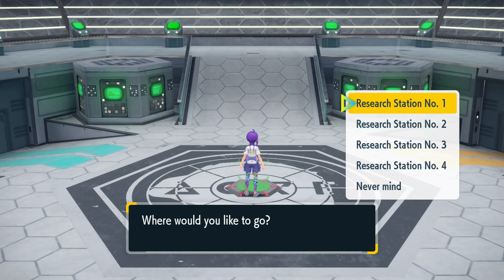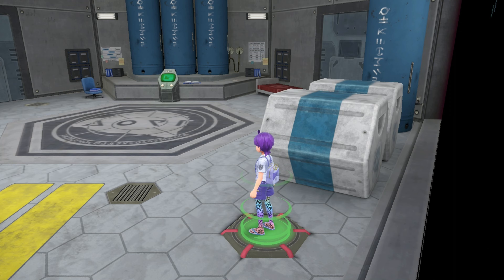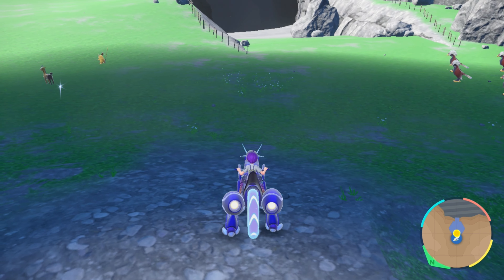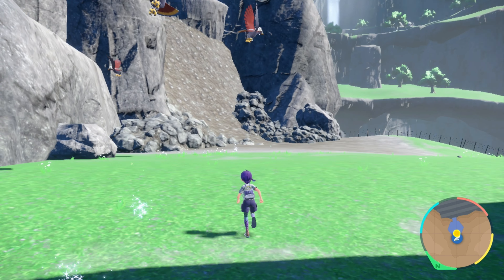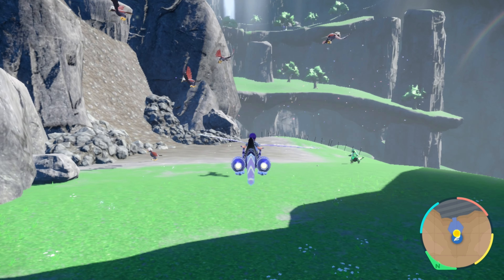For this I'd recommend going to Research Station number three, and as soon as you step outside you'll see this giant cave — basically just circling around here is what I would recommend. I don't recommend going to Research Station two because bravery is also a normal spawn and the spawn points for them here are absolutely atrocious.